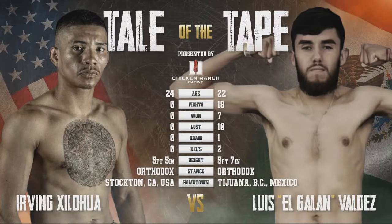His opponent, fighting out of the red corner, his trunks representing Mexico with green, white, and red, making his pro debut, representing Stockton, California — Irving Cialua. Your referee, Michael Legardo.